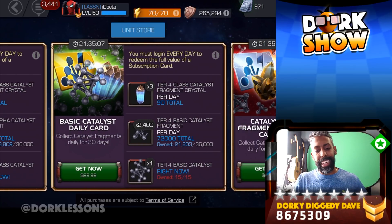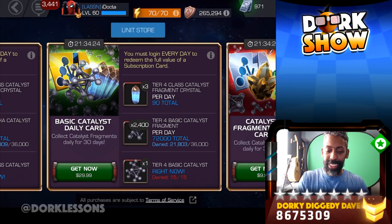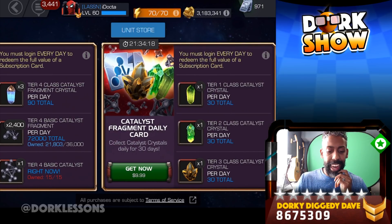On to the next. We've got ourselves the Basic Catalyst Daily card. If you are hurting for Tier 4 Basic, this is the one for you. $29.99 will give you a total of three Tier 4 Basics — it's basically $10 per. You had a little bit of a better deal on Cyber Monday and Black Friday. But for me, I probably want Tier 1 Alpha. That's what I need. I am so dry on Alpha, and none of these deals are really putting any of that out there.